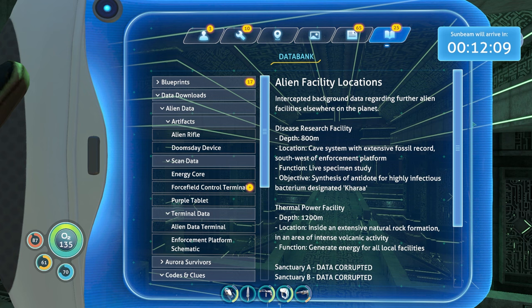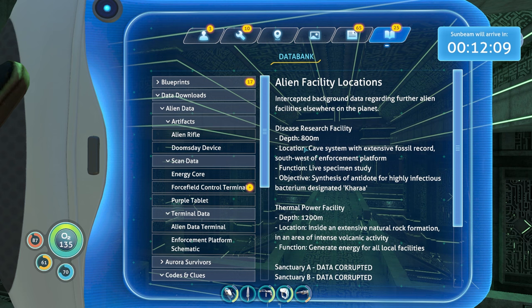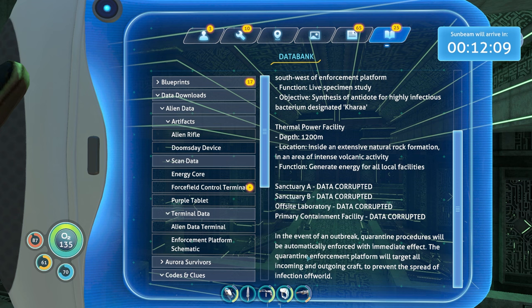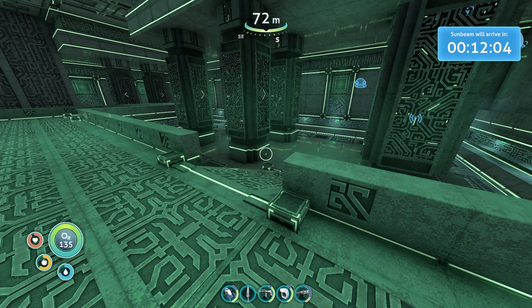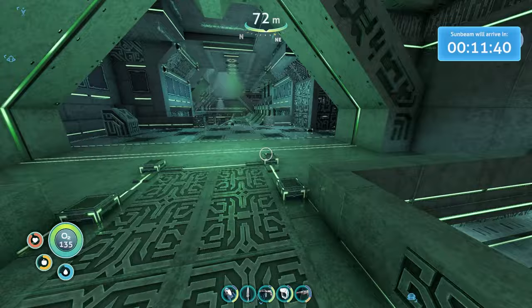Alien facility locations: disease research facility 800 meters, thermal power facility 1200 meters, Sanctuary A, Sanctuary B - the off-site laboratory and primary containment facility are all corrupted. Cave system southwest of the enforcement platform, and the lava biome. In the event of an outbreak, quarantine procedures will be automatically enforced - the quarantine enforcement platform will target all incoming and outgoing craft to prevent the spread of the infection off-world. Which is why we got shot down in the first place. And now the Sunbeam... That was a Reaper Leviathan. Not even indoors am I safe from them apparently.